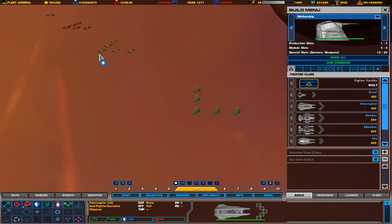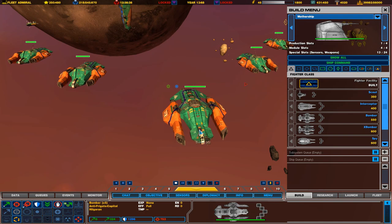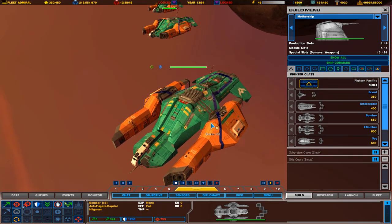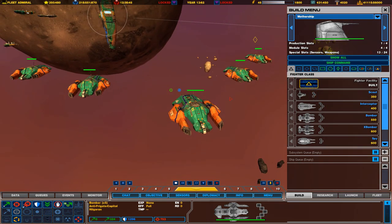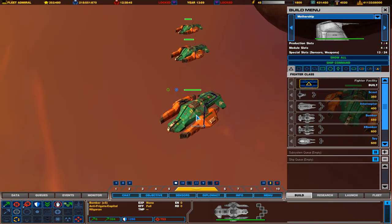Our next one is Bombers — again, in the base game. These are your basic bombers. They're not really good at dogfighting, but they're really good at shooting their bombs against slow-moving capital ships. These are also the basic versions. Use these against large capital ships — they're also pretty good against subsystems.